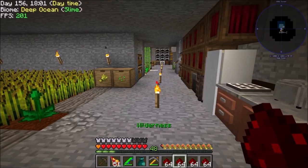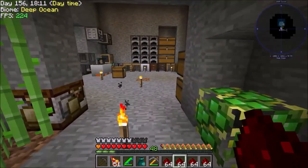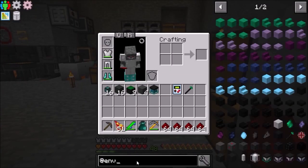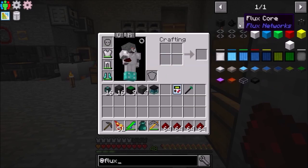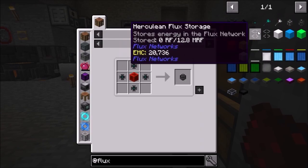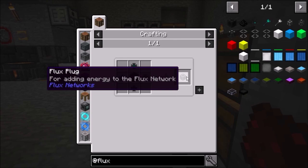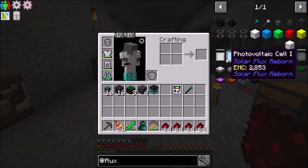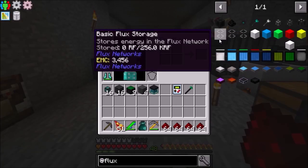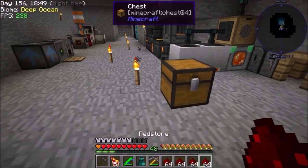Alright, we are back — I've got everything we need for the solar panel. Next up we're going to work on power transfer and power storage. For that we're going to use Flux Networks — I've used Flux Networks for power transfer before. It's pretty simple: you need a plug, you need a point, and you can send power across dimensions wirelessly. As far as power storage goes, I have not ever used this before, so that's going to be something a bit different.